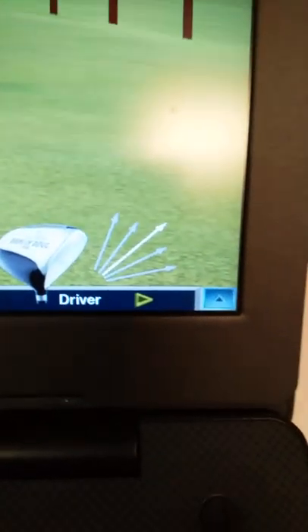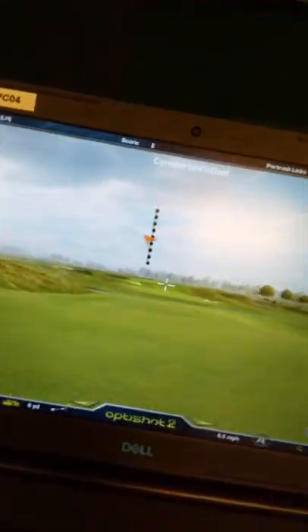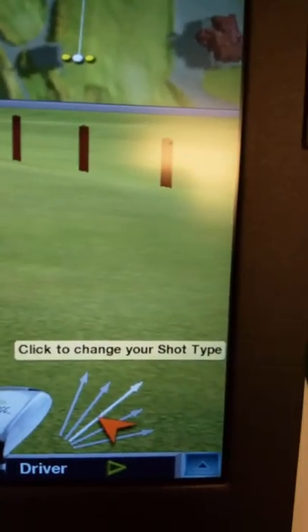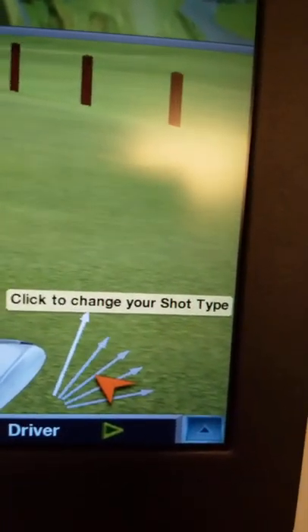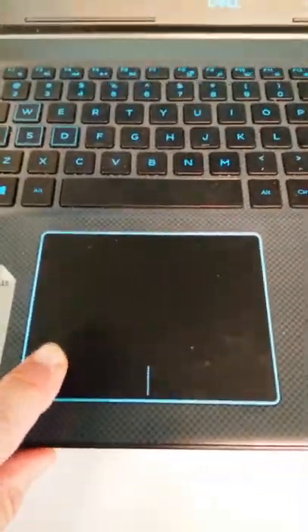The only other thing on the screen is right there, and that's if you want to go under or over something. Then you would come over to the computer here and press the bottom left. Use your finger to grab the cursor and bring it over there. When you do, it'll say 'click to change your shot type.' You click in the bottom left of the panel on the computer, and it goes up and down and all the way around, depending upon how you want to use it. If you don't want to use it, it will automatically stay right there at center.